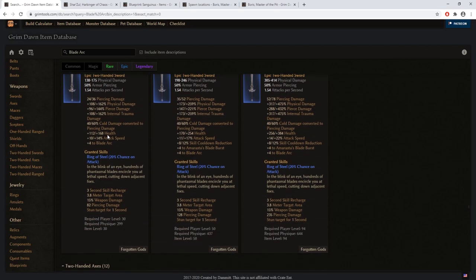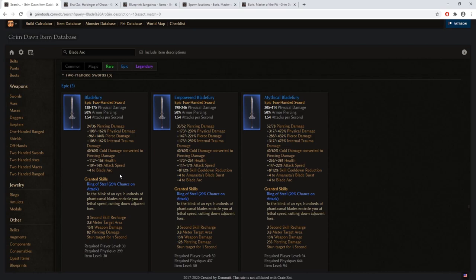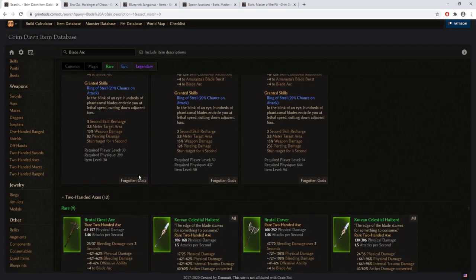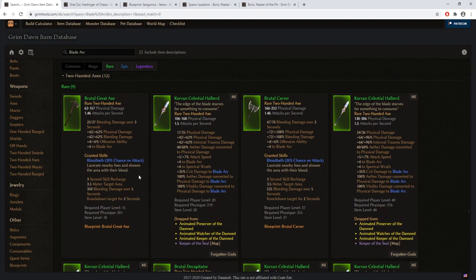Blade Flurry is actually an alternative to the sword and board playstyle, but as a two-handed version. Just like the one-handed option it gives very good physical and internal trauma percent damage — although it also gives pierce and cold conversion to pierce, which are stats we are not benefiting from. As an option to play two-handed, you can utilize this weapon as an alternative to the sword and board playstyle.